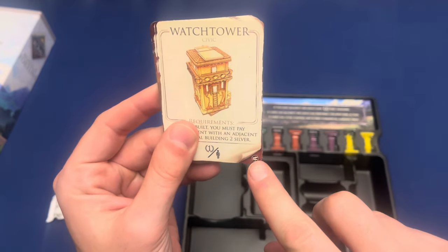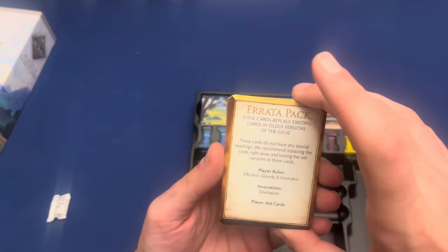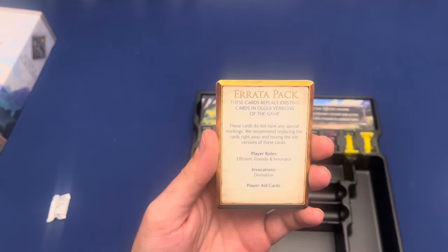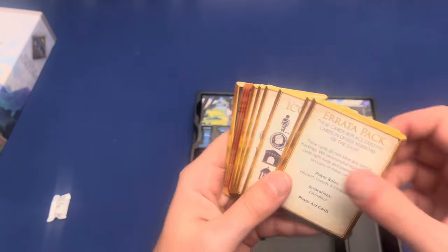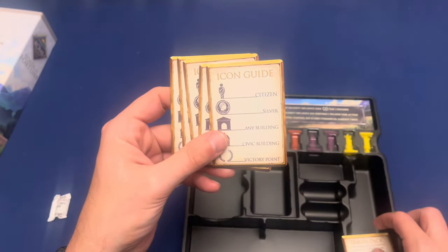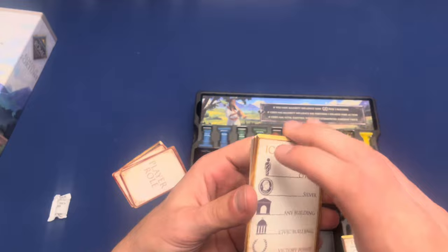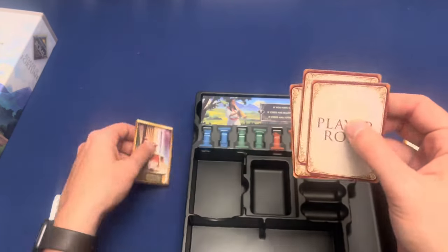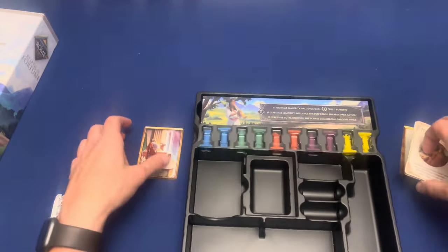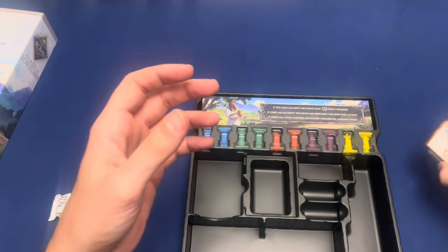I'm guessing this little symbol represents that these are the alternate ones. Then we have the Erotapak — these are replacing cards in the older version of the game. They don't have any special markings; they just want you to throw away the old ones. They've got new Player Aid cards. I'm not sure what's different on these — maybe there was a typo. Looks like we've updated these particular player roles: the Innovator, the Efficient, the Greedy, and this Divination card. And that's everything in the expansion.